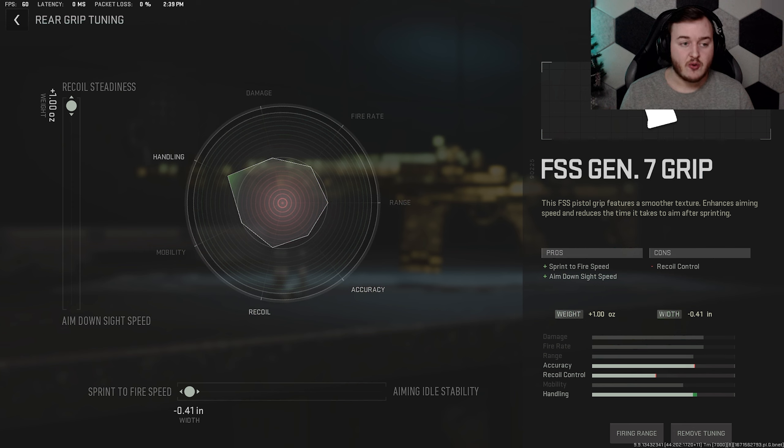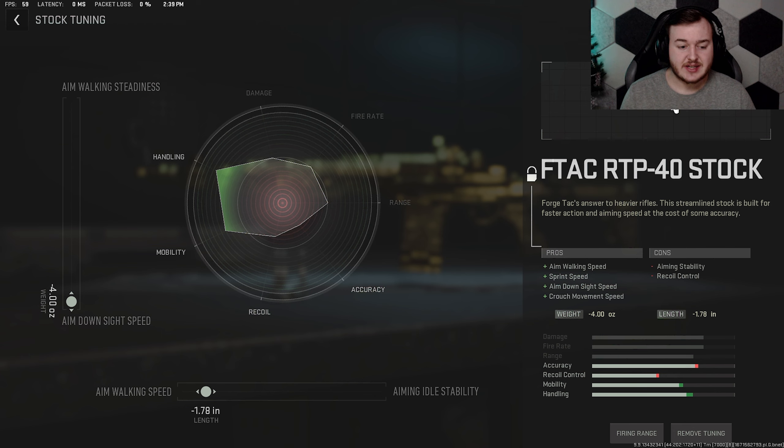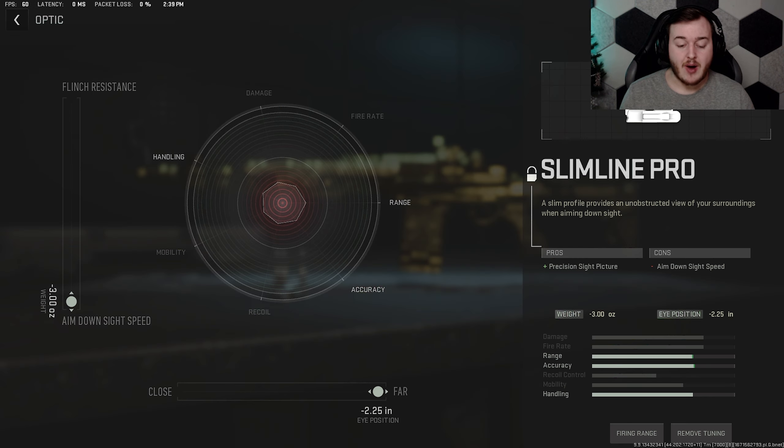For the rear grip we're going to max out the sprint to fire speed at .41 — this is the sweet spot for this attachment — and also the recoil steadiness at +1.00. So when firing the weapon, whether in single shot or fully automatic, our weapon is super steady, which you guys need.